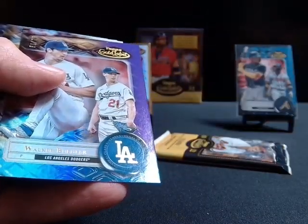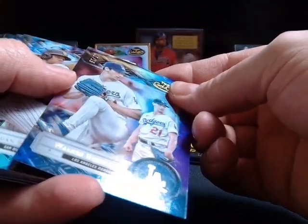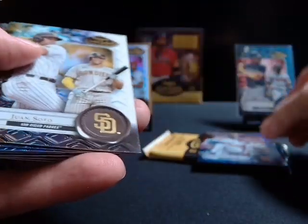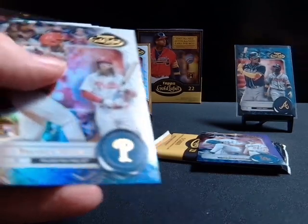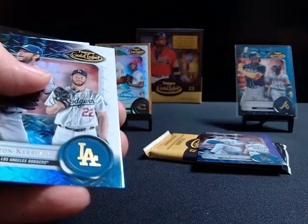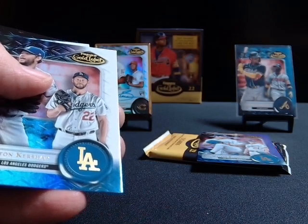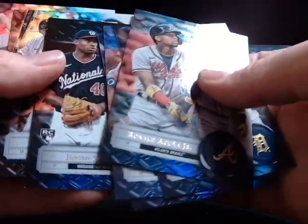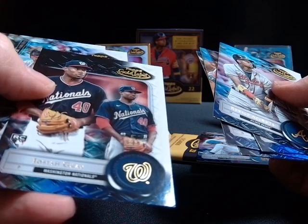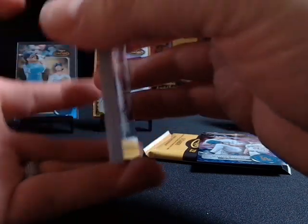Our next one is going to be Walker Buehler, looks like 68 of 99. And Machado and Rickey Henderson are also going to be black border — Bobby Witt face style. So if you get this class three, it's pretty dark.